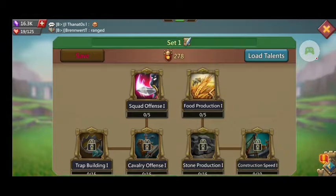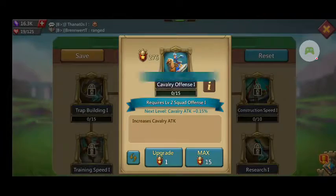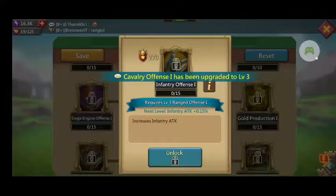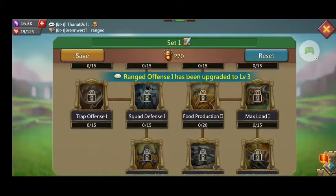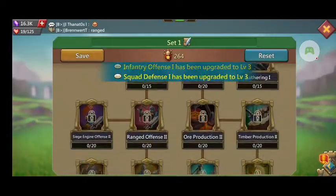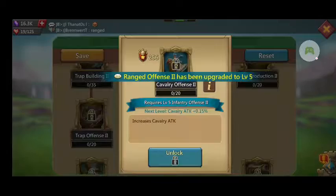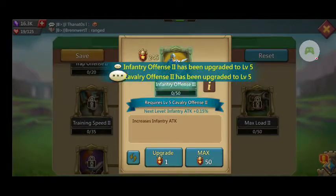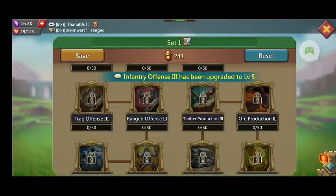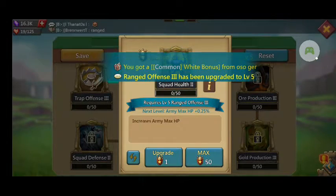War talents are always on the left of the tree. We're not going to put anything on the right. We're going to unlock all the way to the bottom because that's what we want to do. This is really a no-brainer — just unlock all the way to the bottom. We're not going to put anything on training speed. We're only going to do attack and HP.